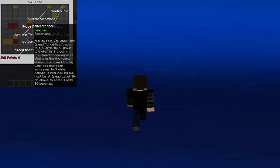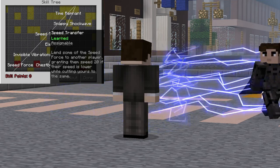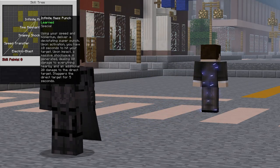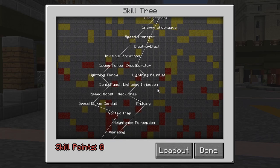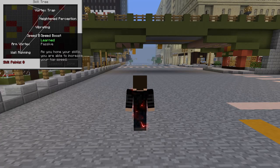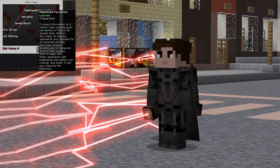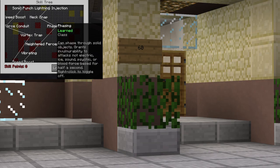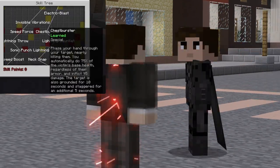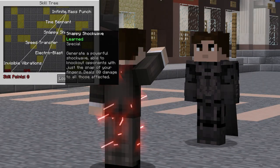After Lightning Throw is Speed Force for 50 skill points, then the Special Invisible Vibrations for 100. After that, it's Speed Transfer for 50, and Time Remnants for 80. The final ability on this branch is the Special Infinite Mass Punch for 100. You can stop midway on the left side and start the second side — you can choose whatever ability you want as long as it connects to an ability you've already learned. Starting from the bottom, the second branch after wall running begins with Speed Boost for 20 skill points, then Vibrating for 25, then Heightened Perception for 50, followed by Phasing for 20. After Phasing, it's Neck Snap for 50, followed by Lightning Injection for 30, which leads to Lightning Gauntlet for 40, which leads to the Special Chest Burster for 100. Next is the Special Electro Blast for 100, then Snappy Shockwave for another 100.